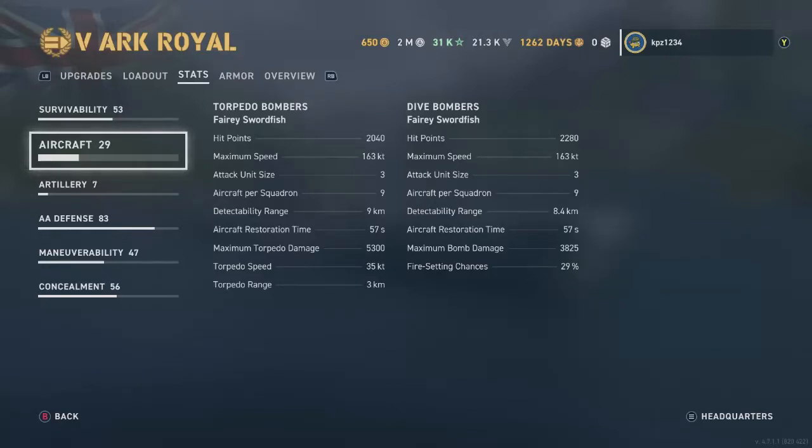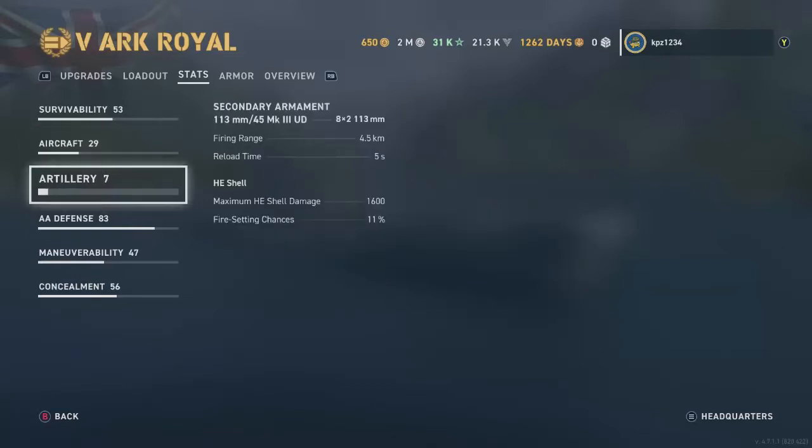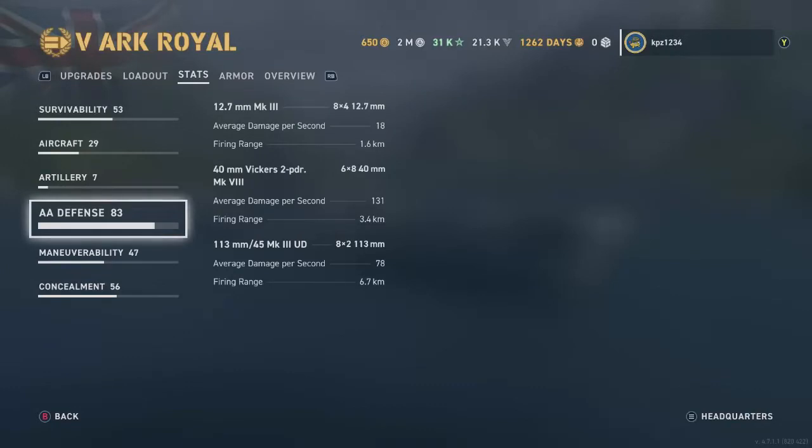Artillery — an odd caliber: 113 millimeters. Got 8×2 — they fire out 4.5 kilometers, 5-second reload time, 1,600 HE shell damage with an 11% fire chance. Not particularly long range. AA defense: the secondaries do reach up to 6.7 kilometers — in my opinion, getting the AA range as long as you can on any carrier is vitally important because if you're getting attacked you need to start taking out enemy planes as soon as possible. The 40mm Vickers do the most damage per second with a range of 3.4km; the 12.7s don't reach very far.